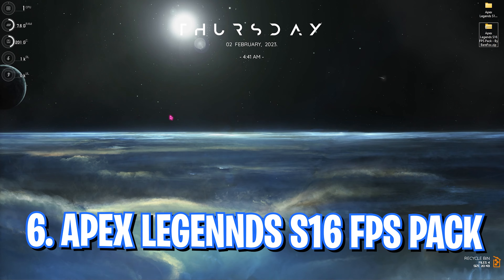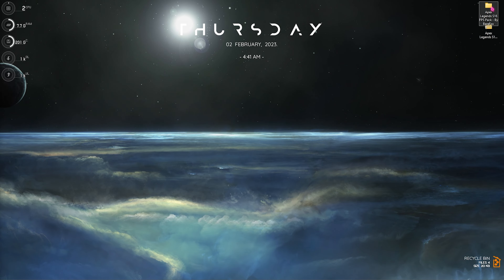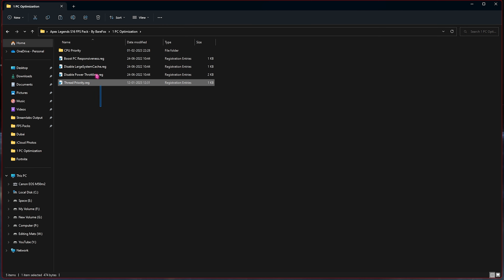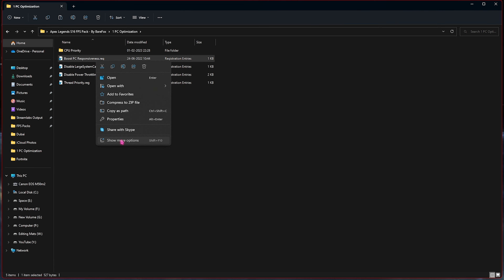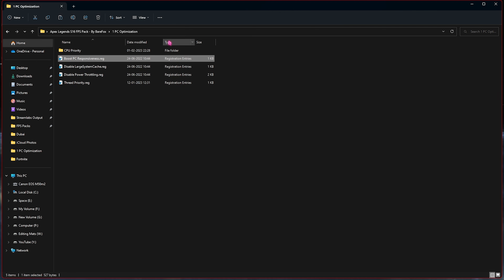Step number six is the Apex Legends Season 16 FPS Pack — the link is in the description below. Once downloaded and opened, you will find four folders. The first is PC Optimization, which has files to optimize your PC. Run all of them by double-clicking. If you're wondering what they change, right-click, Show More Options, and click Edit to see. Boost PC Responsiveness will boost your PC's responsiveness and stop unwanted applications running in the background.